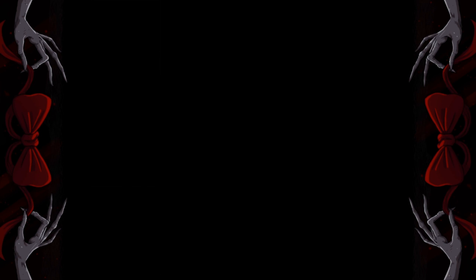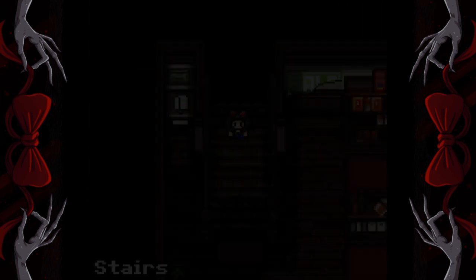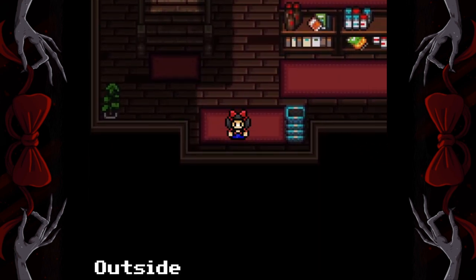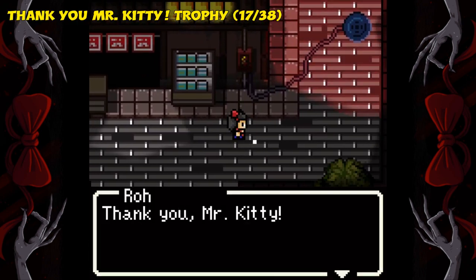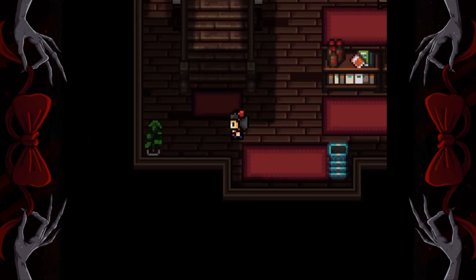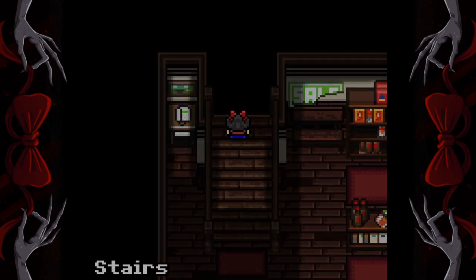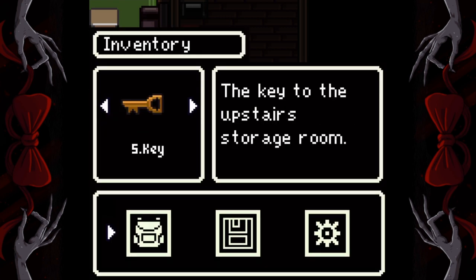Now go back outside and pick up the key from the floor that's now dropped. Back inside, back up the stairs. Now use this key on this storage room door.